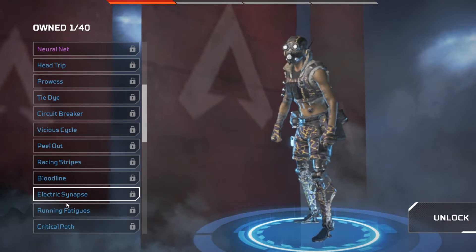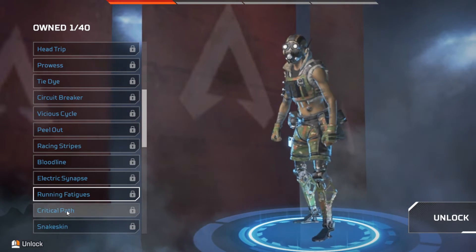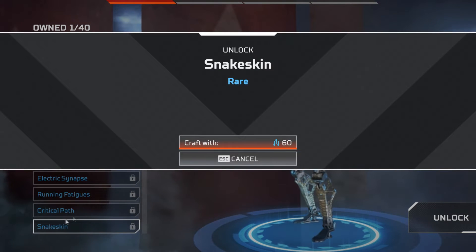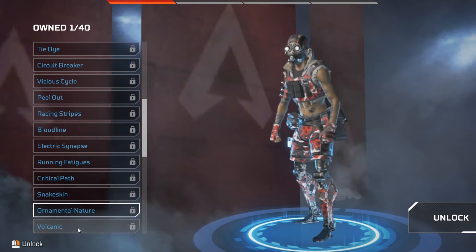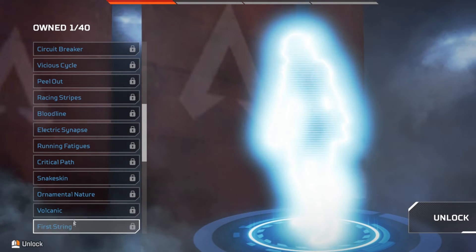Bloodline, Electric Synapse, Running Fatigues, Critical Path, Snakeskin, Ornamental Nature, Volcanic, Fur String.